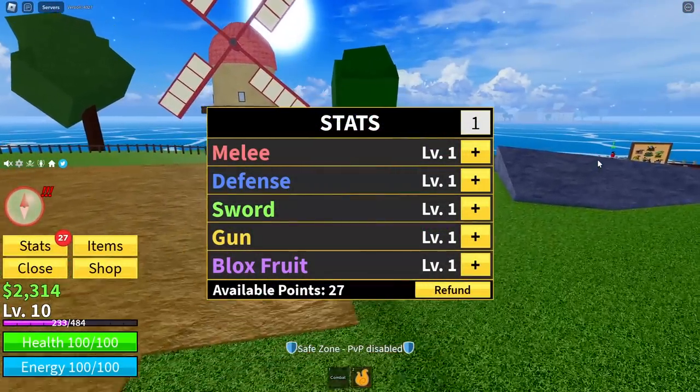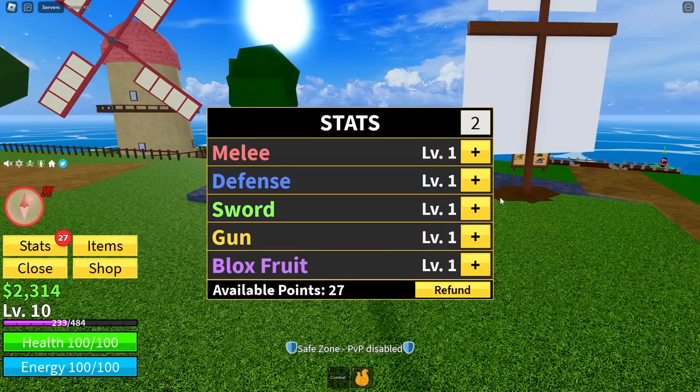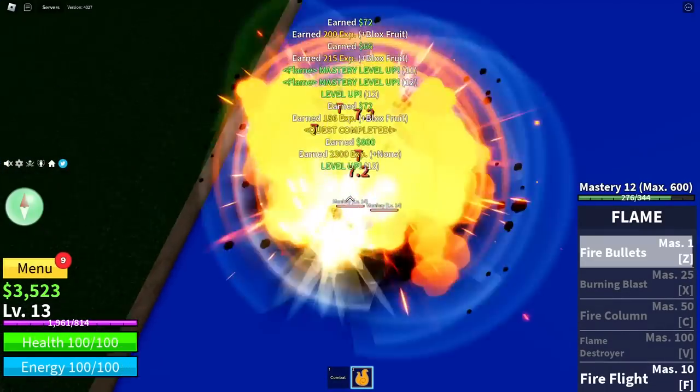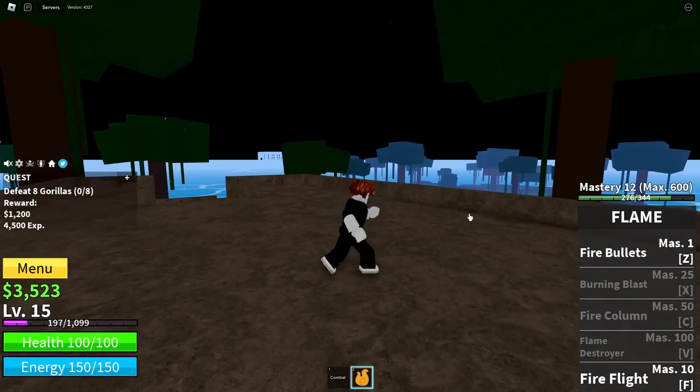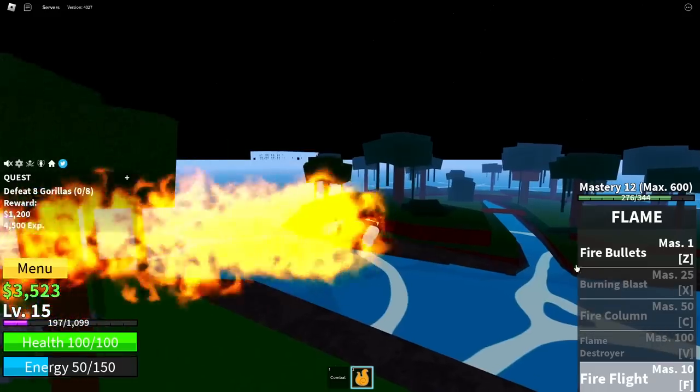We're now level 10, so we can actually move on to the Jungle Land. I'm just gonna put all of my stats in fruit. And that quickly, we've already unlocked our second Flame Move - it's called Fire Flight, and yeah, pretty cool.